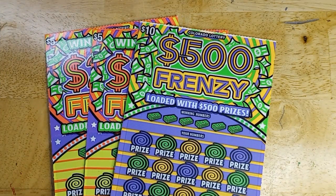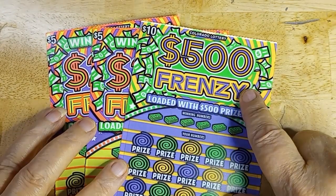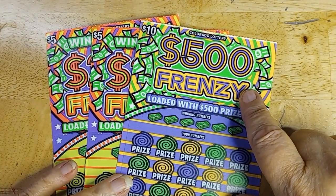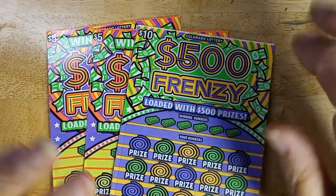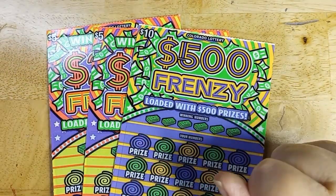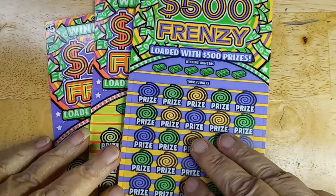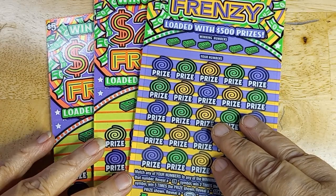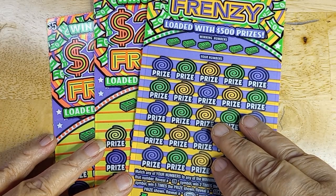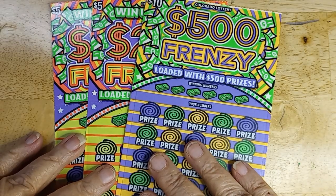Hello, this is Anna. I have a very quick $20 session, just three cards. I'm in a frenzy sort of mood when I went up to buy, so I got one $10 card and two of the $5 cards. I'm hoping to find something. Frenzy has not been the greatest to me, but I figured I'd give it a try. So I've got cards number 48, and looks like 35 and 36.